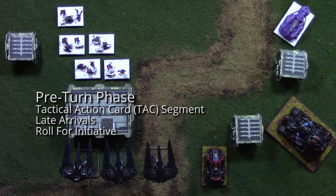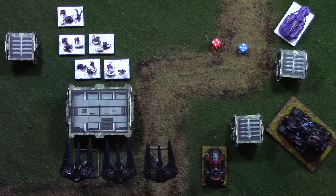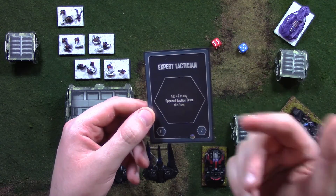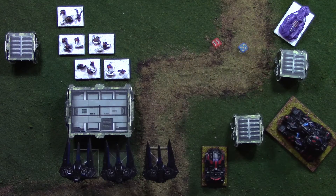Finally for the pre-turn phase, we have roll for initiative. To roll for initiative, you take 2d6, roll them, and add your tactics bonus on top of that. Whoever has the highest roll gets to go first in the turn. You might also have TAC cards that affect opposed tactics tests, which is what initiative rolls actually are. For example, Expert Tactician adds +2 to any opposed tactics test this turn, on top of your tactics bonus, and they do stack. After you've rolled for initiative and found who's going first, you can move on to the activation phases.